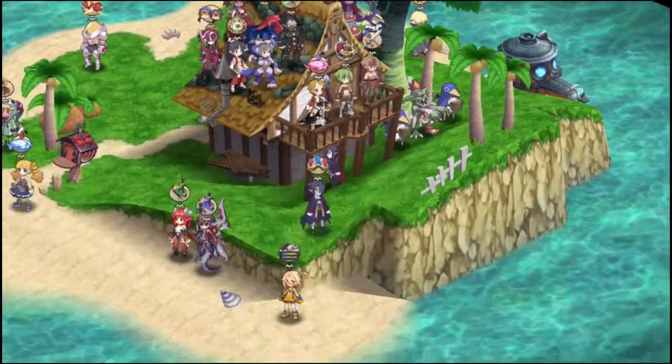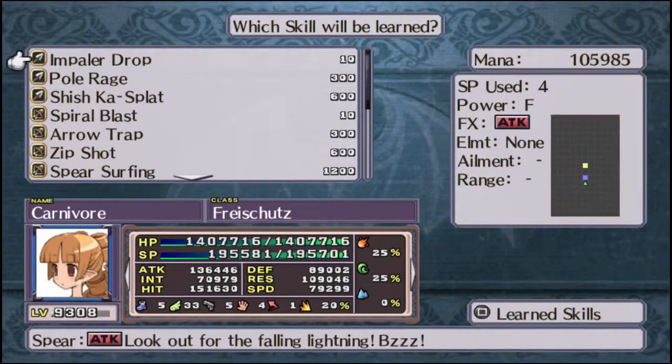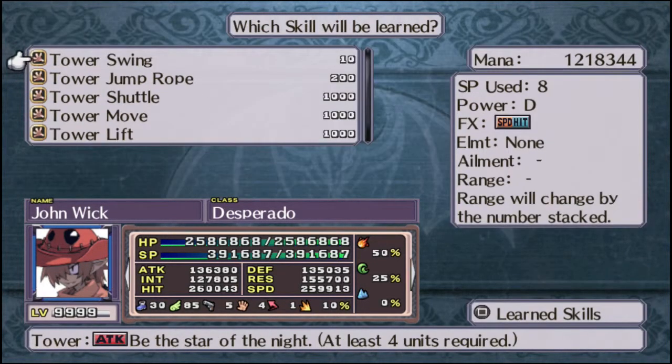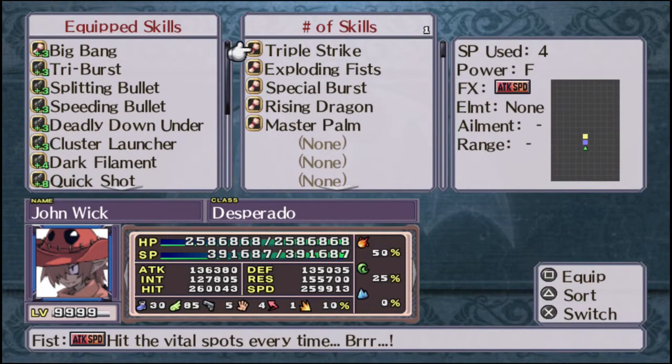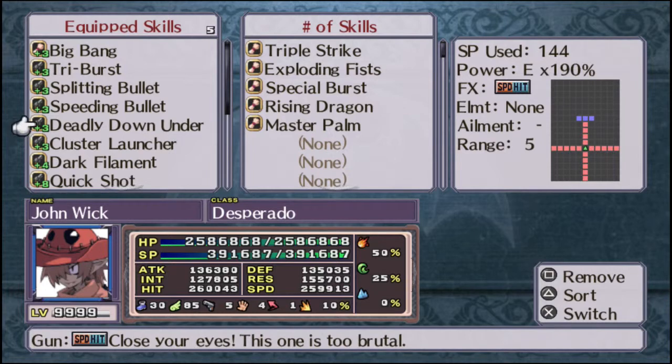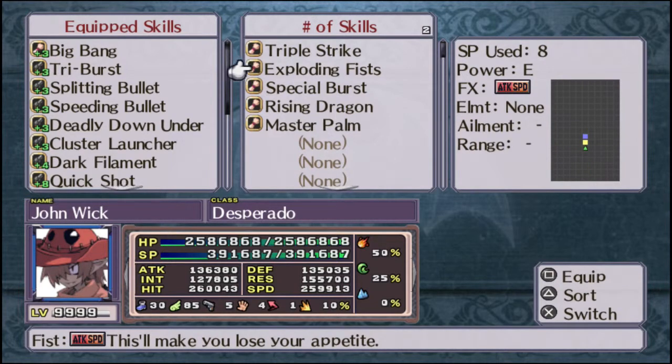Checking out John Wick's skill list — they don't learn fist skills at all. Wait, actually they do in fact learn fist skills. I made him a Bouncer before I made him a Gunner, so that explains the fist skills. Three fist skills and six gun skills, plus the ninth tier.